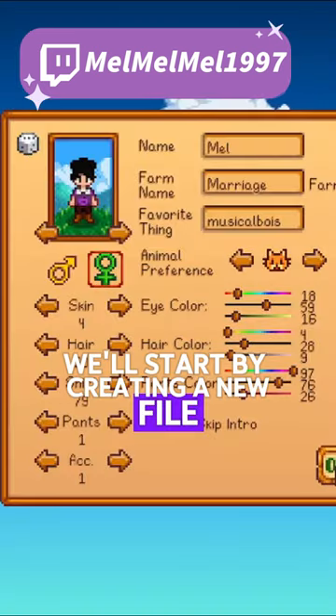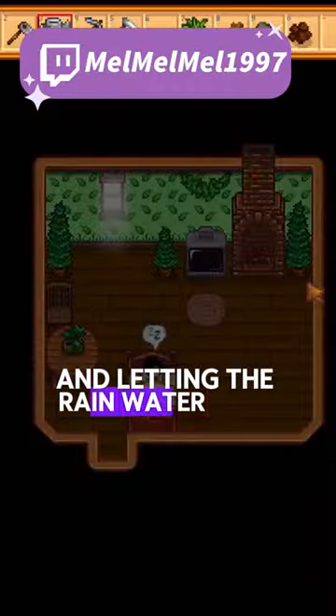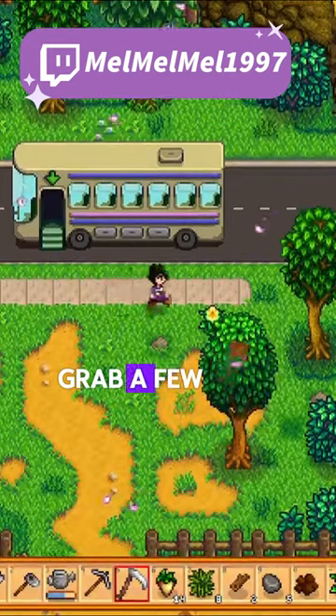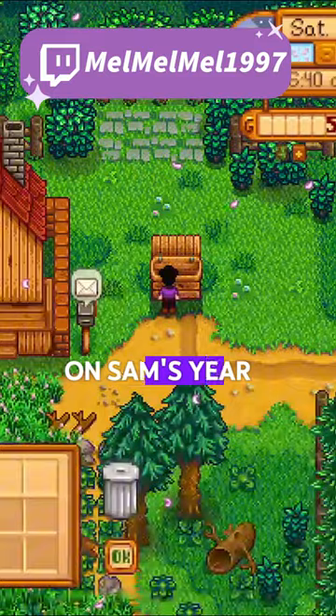We'll start by creating a new file, planting the 15 parsnip seeds from Mayor Lewis, and letting the rain water them by sleeping until spring 27. Grab a few more pieces of forage and ship them to get enough money for two pizzas on Sam's year 1 birthday.